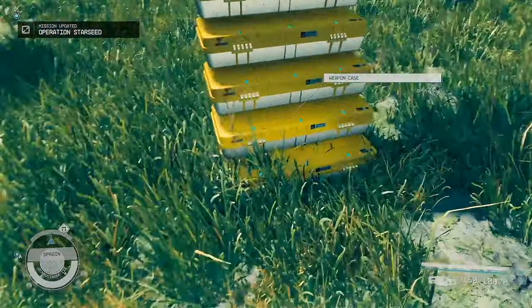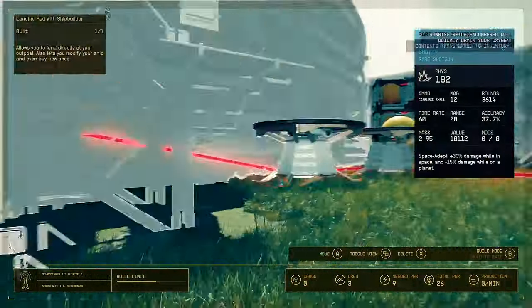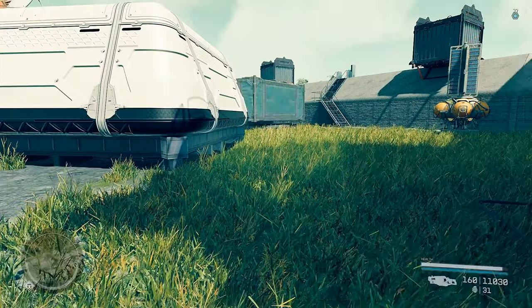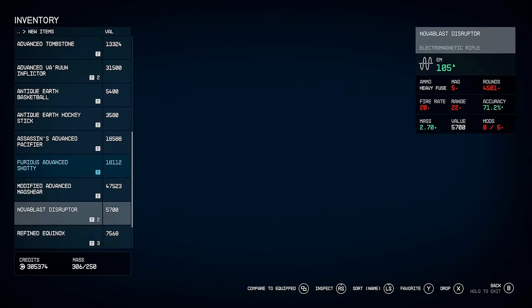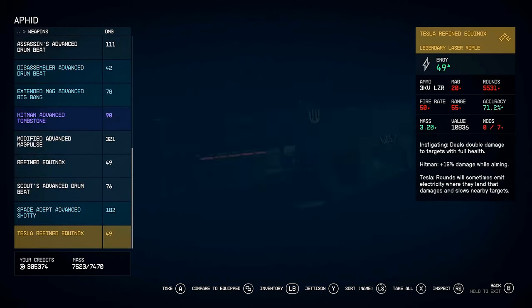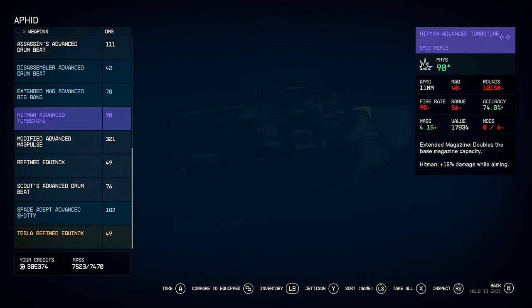Delete the bottom case and all of that is sent to your ship inventory. My ship inventory is woefully full so a lot went into my personal inventory. We've got 20 new items — one rare weapon and one space adept weapon. In ship inventory we got a Tesla Refined Equinox: double damage to targets with full health, plus 15 damage while aiming, and Tesla rounds that sometimes emit electricity slowing nearby targets. And a Hitman Tombstone. All the rest I'm going to sell.